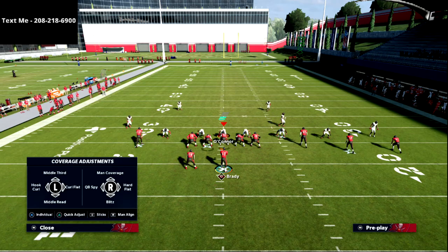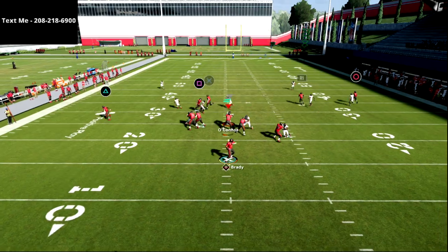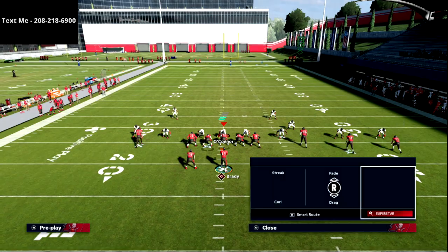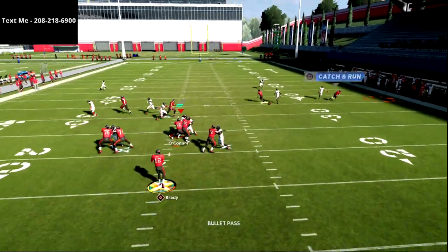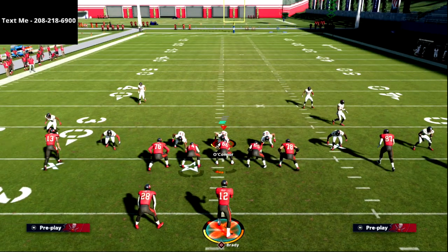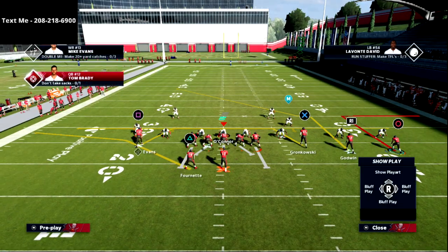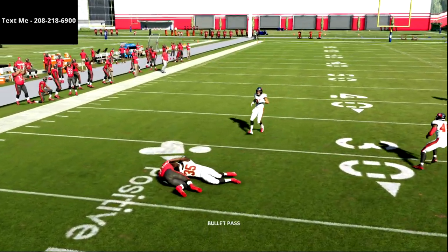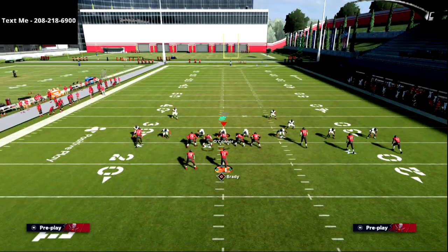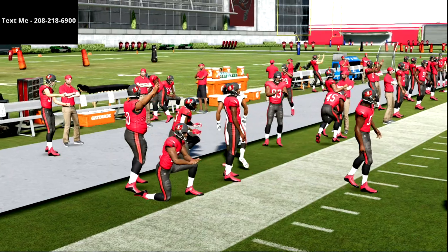Against press man, this is why I like to put short out elite or mid out ability on that out route receiver — it does beat it, you'll see he beats the corner to the outside even with shaded outside and underneath coverage. Pretty much every route is going to get open against man. On the left side, the route to the back is really good — it's a natural man switch, giving you easy releases. If you get a press man team and just want an easy five yards, hard outside pass lead and get outside.